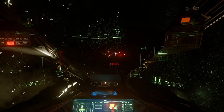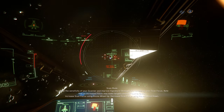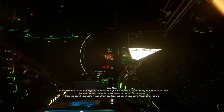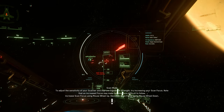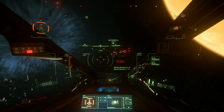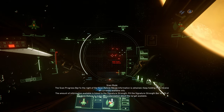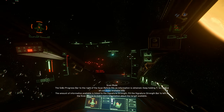The Anvil Hurricane has got two size 1 coolers, one size 2 power plant, a size 2 shield, and one size 1 quantum drive, four size 2 missiles, two size 4 guns facing forward, and four size 3s on the turret. They're all energy weapons, which you'd want to keep them that way, as the ballistic system isn't really very efficient at the moment.